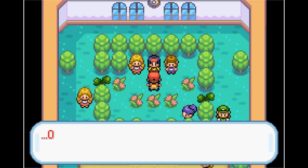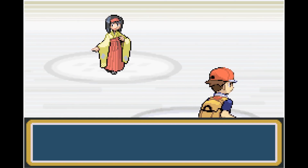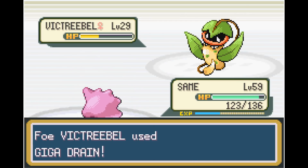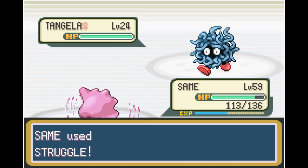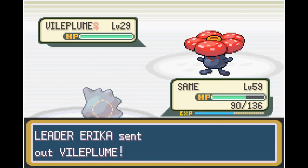Next I decide to take on Erika, the Grass-type Gym Leader. With Struggle, as long as we don't get paralyzed or put to sleep constantly, I'm pretty confident we can win. Actually, we have Limber — Limber prevents paralysis as long as we don't transform. We take out Victreebel with a couple Struggles, and Tangela goes the same way. We do get hit with another Giga Drain, but with the help of Leftovers we're not really taking much damage at all.